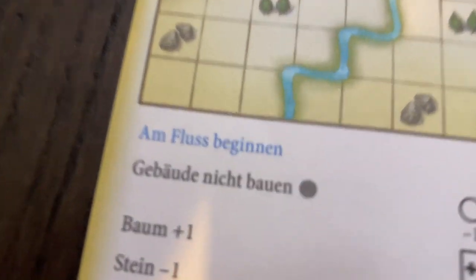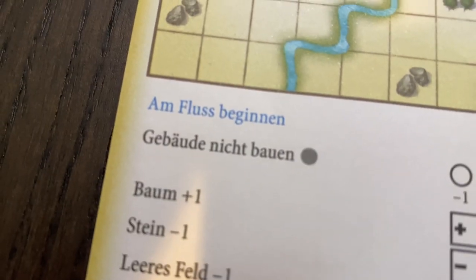We have My City Roll and Write — or Roll and Build, I've seen both versions of the name so I'm not sure which is correct. This one is Roll and Write. Funnily enough the name is in English but this version is in German. It was such a good deal that I had to take it even though I don't speak German at all. We bought it from the Facebook Marketplace for only ten dollars.